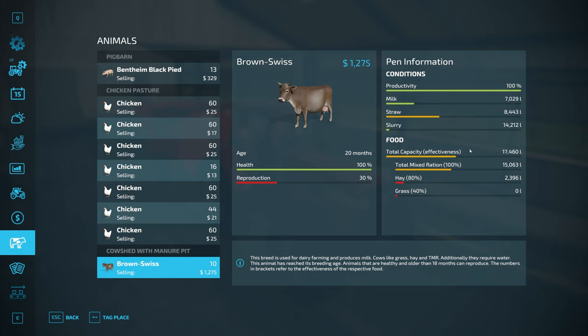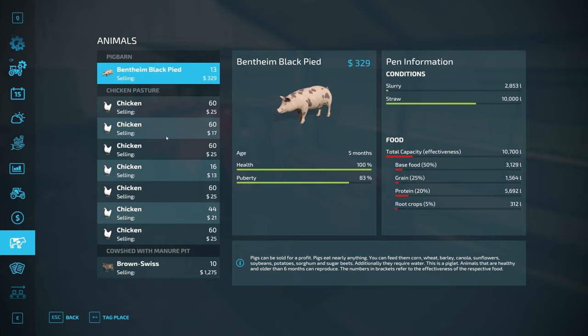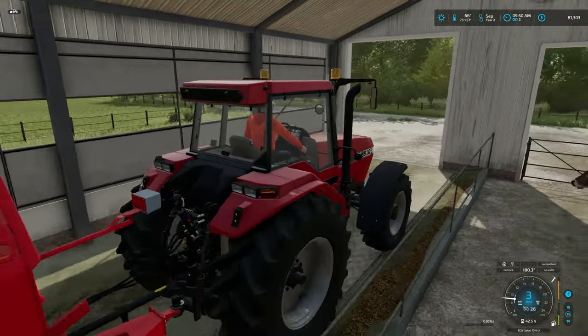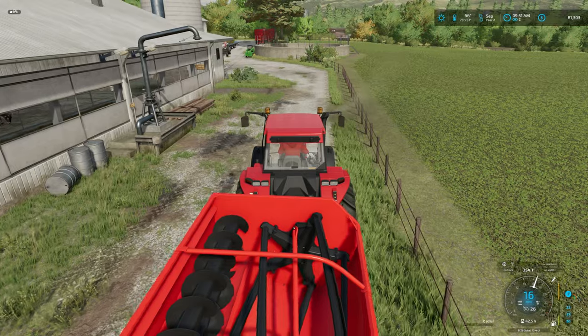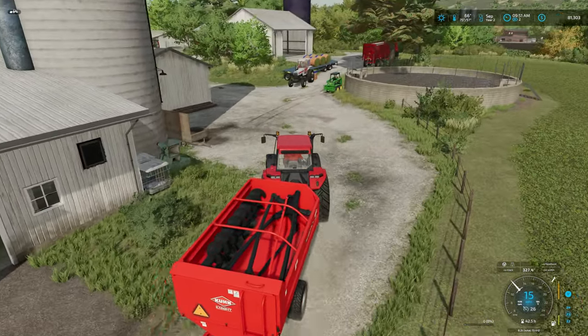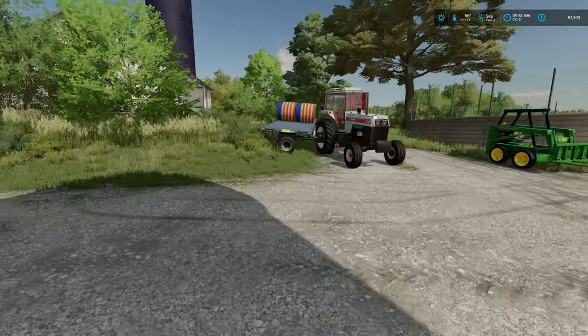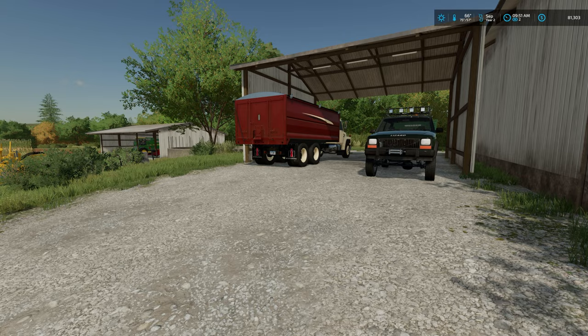If we look at everything: cows are now getting filled up on TMR — they're actually already at 100 percent production so it's not going to make a whole lot of difference, but we're going to give them everything they need. Chickens — we need to feed the chickens. Pigs are still doing okay with food. I'm going to pull this out and get some more hay and straw mixed up. I'll park it right over here. We have a few more bales on this trailer I'll get dumped in at some point, then grab some straw bales out of the barn.